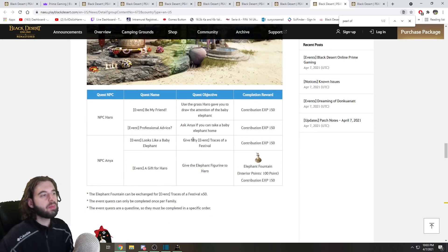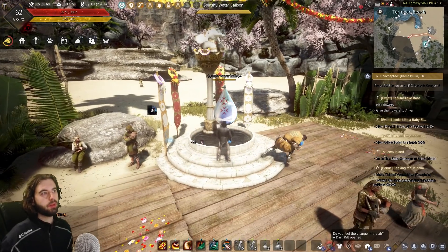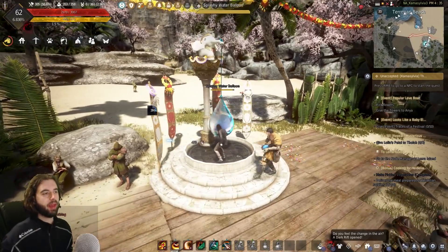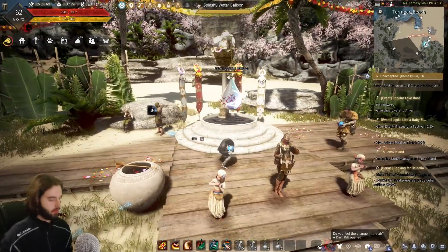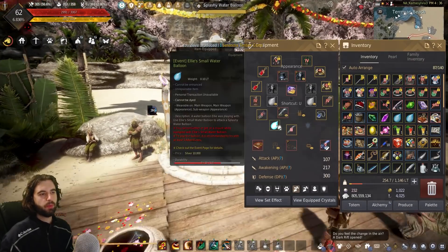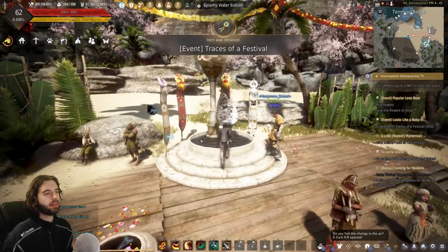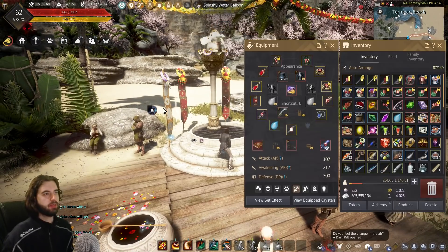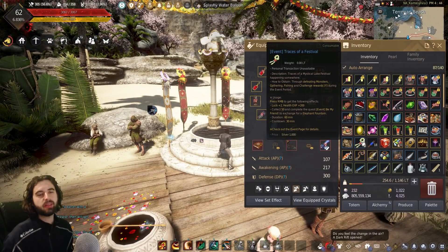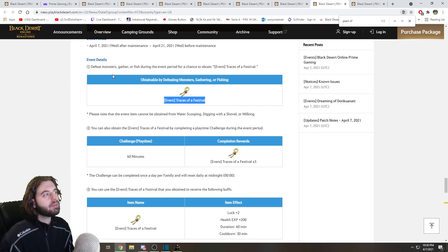The quest line requiring 50 Traces of a Festival culminates in getting an elephant fountain after completing the entirety of that quest line. There's also the Splashy Water Balloon event — a water balloon spawns at various locations in the area. Take the water balloons you've gathered from questing, equip one in your weapon slot, and throw it at the water balloon target. When it goes down, you get rewards including Traces of a Festival. Note that Traces of a Festival — the item you need 50 of for the elephant — can also be obtained from fishing, gathering, or defeating monsters out in the world.